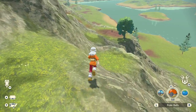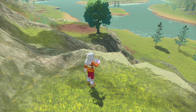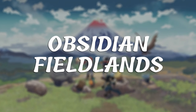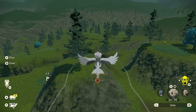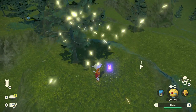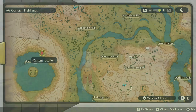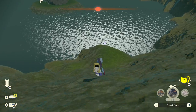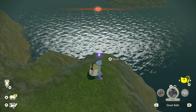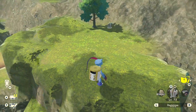We'll go area by area, checking Wisps off our list. Let's begin with Obsidian Fieldlands, where 20 of them can be found. The first one can be found very close to the entrance of this area, just a short distance southwest. From there, head south to this area near Lake Verity for the next Wisp. Next, we head east, outside of the Lake Verity area, to find a Wisp beside the river.